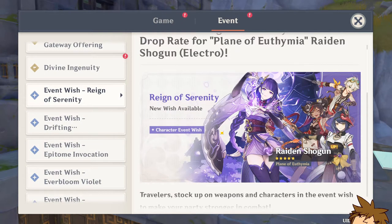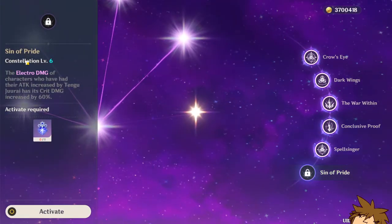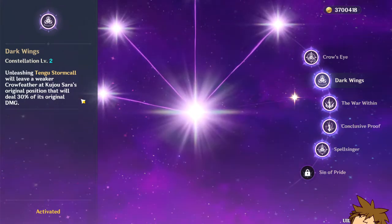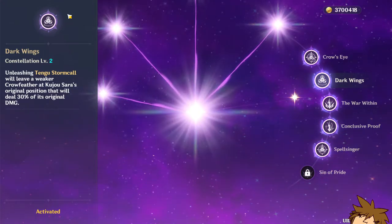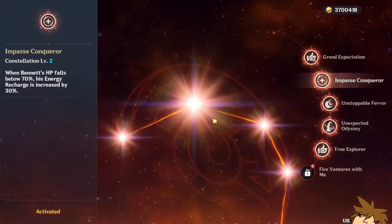Personally, I don't think this banner is a must-pull. Bennett is really good, of course, and Kujo Sara is really good at C6, but I don't think she's that great otherwise — she's really hard to play around, has difficult team rotations. She is a good character but you need her at least C1, and at C6 you get that 60 crit damage which is insane. I think you also need her C2, which allows you to get a flat attack increase from the elemental skill itself. Without that it's going to be really clunky.